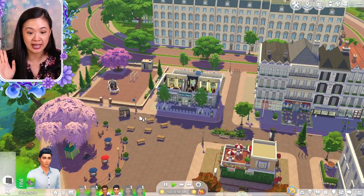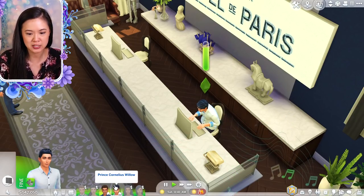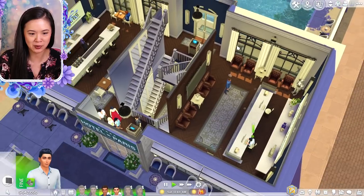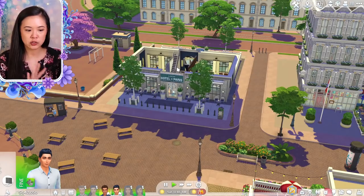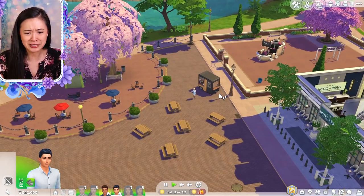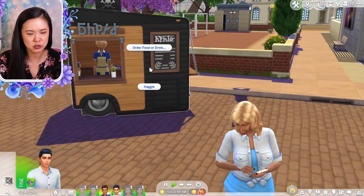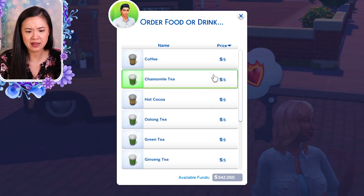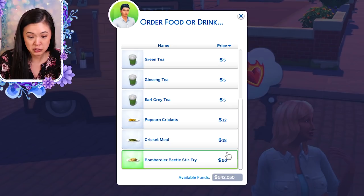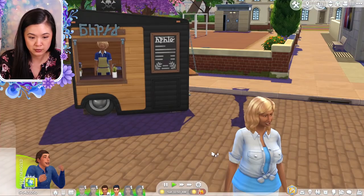I actually have two of my Sims going on a date here — this is Prince Cornelius, the heir to the Willow Creek throne, on a date with his boyfriend Alice. He's on the computer right now at a little restaurant I downloaded. As mentioned in the press post, there is a little street food cart with lots of tea and food. I'm going to have them order some tea from there and share.